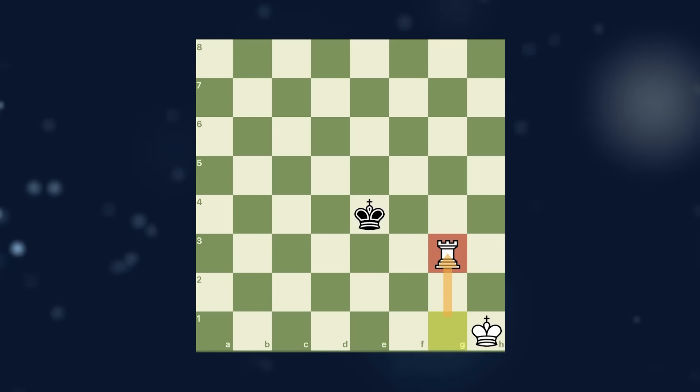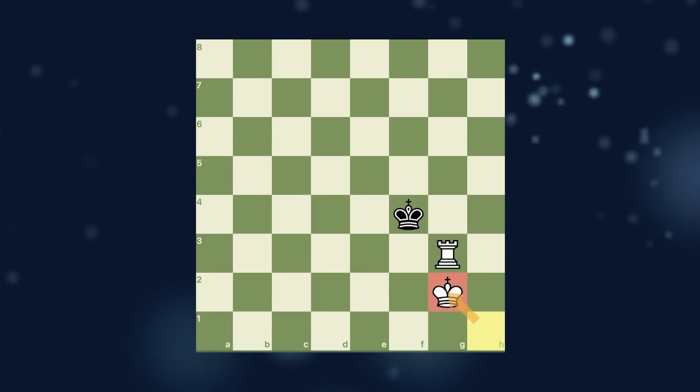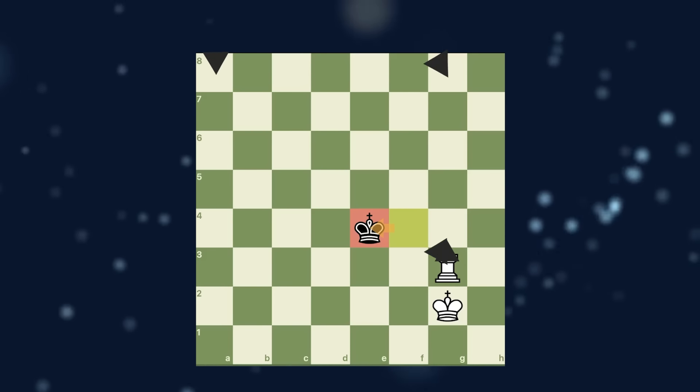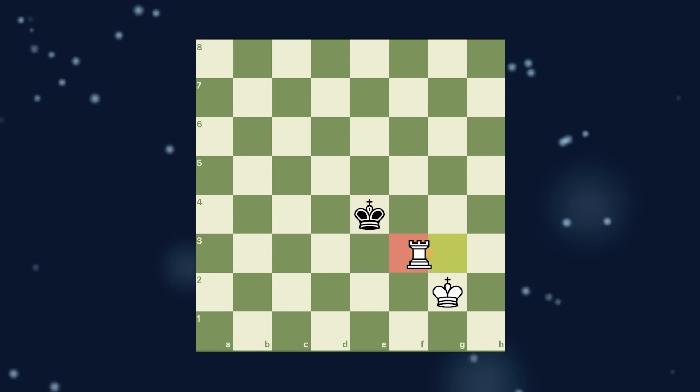Start with this rook move that creates the first imaginary box in your mind. Using your king is a must. The king goes back, and whenever you can make this imaginary box smaller, do it — like here, after rook f3.